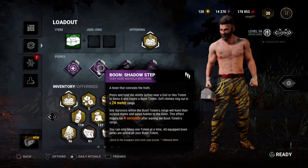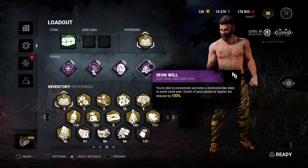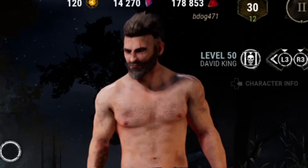For our first perk we got Boon: Circle of Healing, then for our second perk we got Boon: Shadow Step, for our third perk we got Alert, and then for our fourth and final perk we got Iron Will.